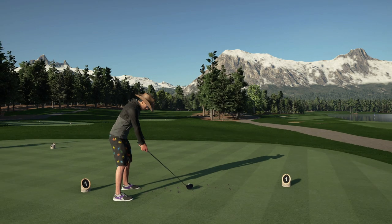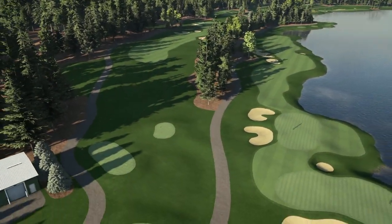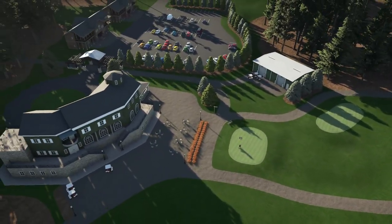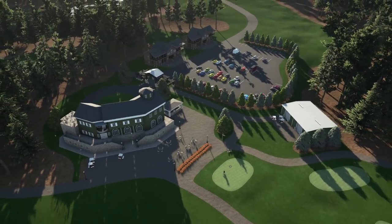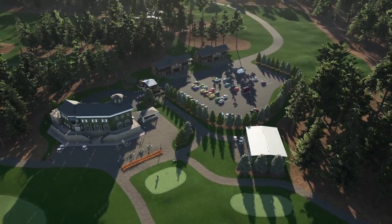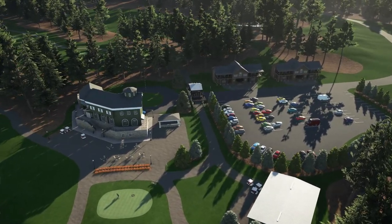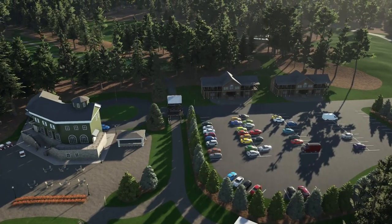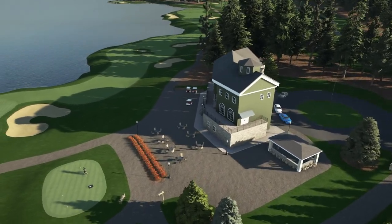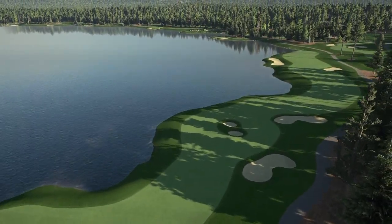Alright, here we are out on the course. Let's pull the camera back — the old crack cam — and zoom up for a little look around. Do we have a clubhouse behind us? Oh yes we do. Wow, that is very nice. Irish Golf. That looks very nice — nice big car park, got those nice trees all around it.